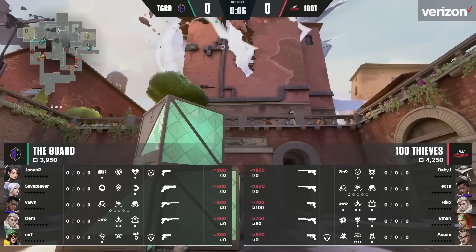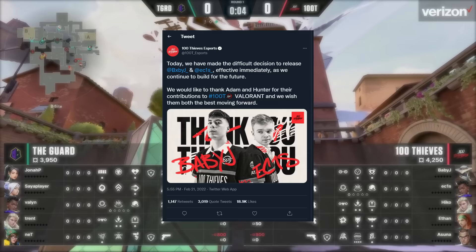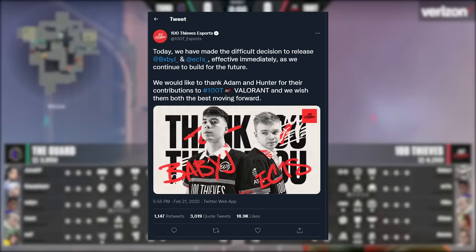In Week 2 of NAVCT, The Guard shocked everyone when they flawlessly 13-0'd 100 Thieves on Ascent. The very next day, 100 Thieves announced that they dropped Baby J and Echols. What in the world? Did 100 Thieves play that bad that warranted firing literally half their roster on the spot? Let's find out exactly what happened in that game.